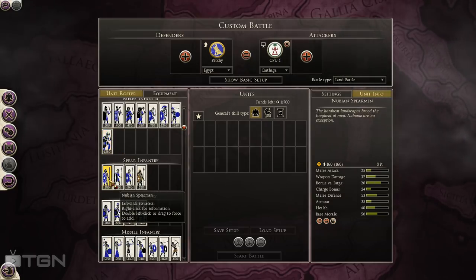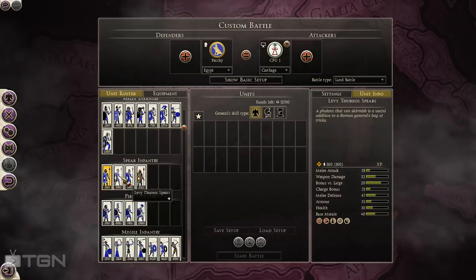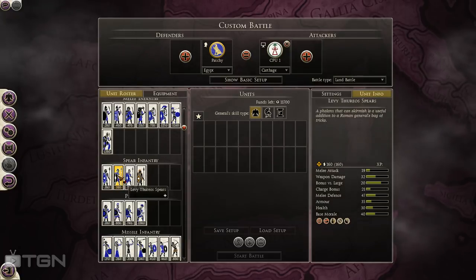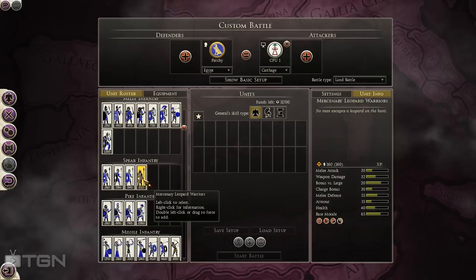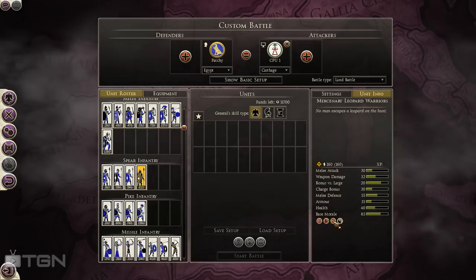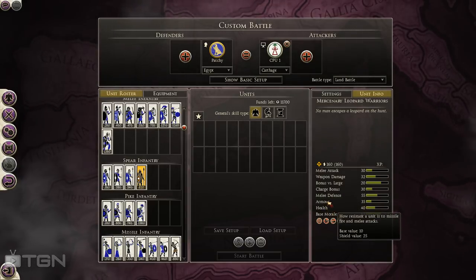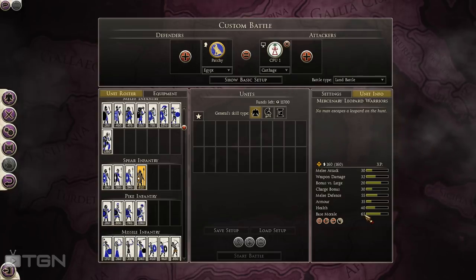As far as spear infantry, Nubian Spearmen are pretty good for the price. They don't have cavalry counter-tactics like Barbarian Spears, but they're not bad if you get them into a fight after cavalry has already engaged. Same with Levy Thurio Spears — I think they have formation attack, which is why they have lower stats but cost about the same. If you want a spear unit to hold out a little longer they're alright, but in a cav fight you don't want formation attack. Mercenary Leopard Warriors, added in the Beast of War DLC, are a strong spear unit with frenzied charge. They already have a pretty high charge bonus, so frenzied charge makes them very good. They don't have much armor but do have good shield value to block some missile fire, and they have very good morale.